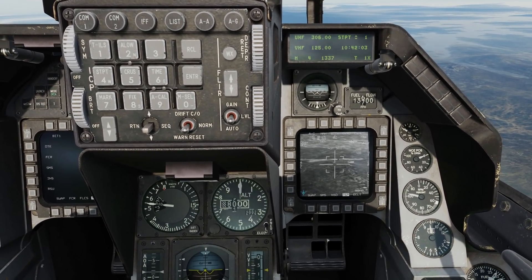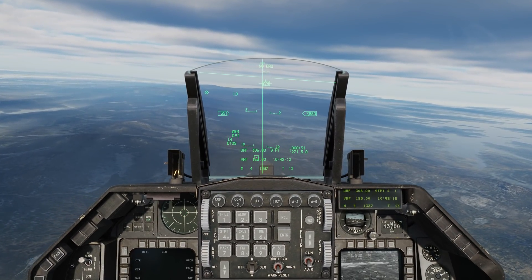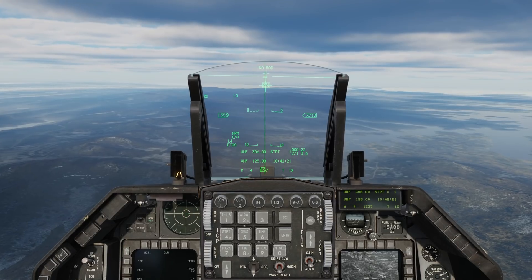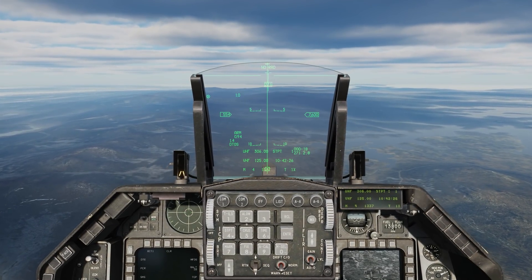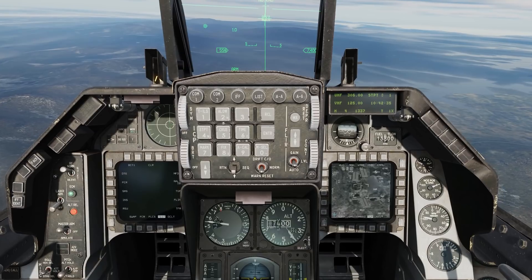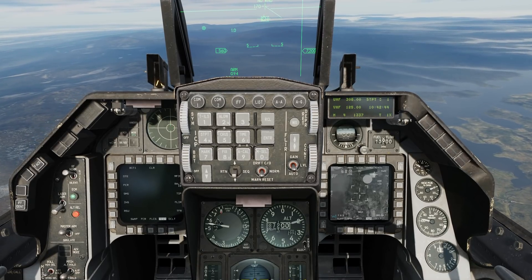About where we want to be, we'll go forward on the target management switch to ground stabilize. Down on the targeting pod, let's make that our SOI again. With a little refinement over the target area, we're now running a standard CCRP attack with an unguided weapon — in this case a couple of Mark 82s. And bombs away.